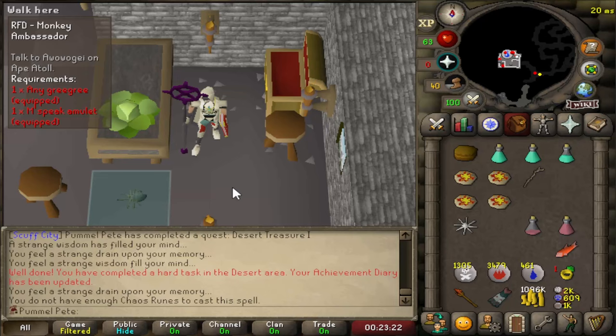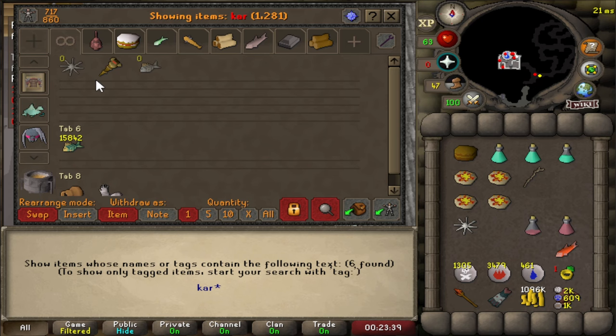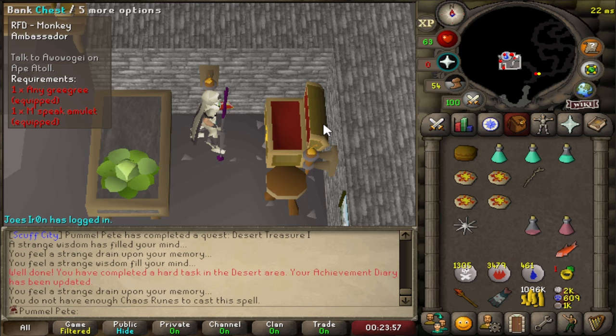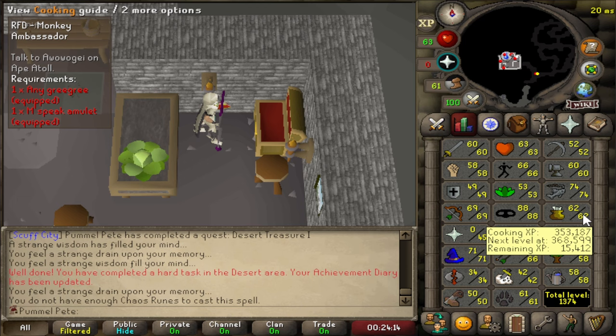I kind of forgot that you need 70 Cooking to do Recipe for Disaster as well, and we're at 62. So I have two choices: we could fish Karambwans and cook those for Cooking XP, but it will take a very long time and we'd need to fish around 2,000 Karambwans. Or option two, we could buy grapes from the RFD chest in the Lumbridge Basement - seven stocks per world, also about 2,000 grapes needed. I think that'll be quicker, so I'm just going to send it with the grapes.